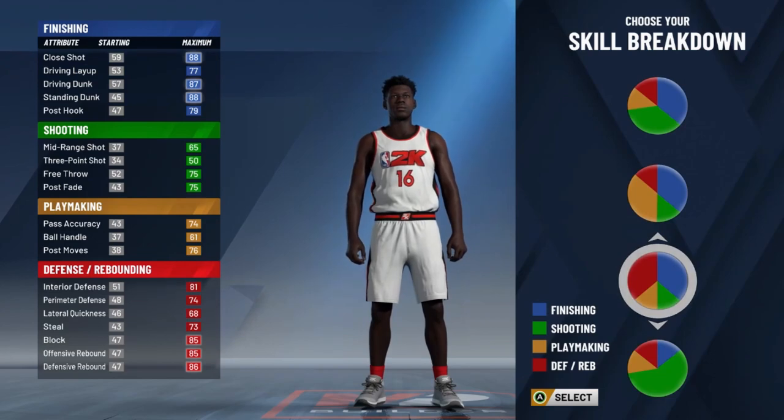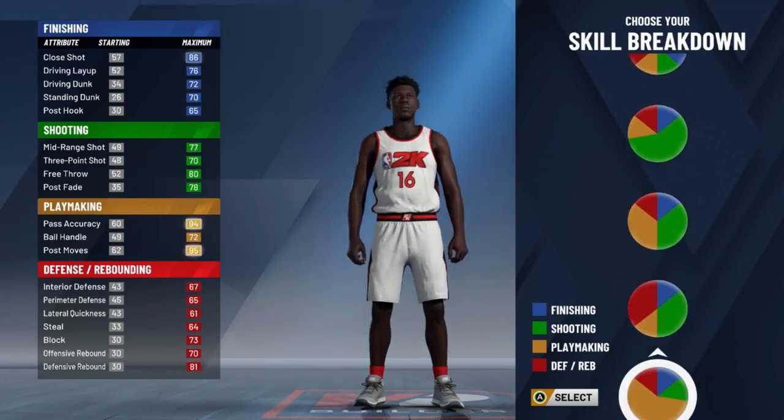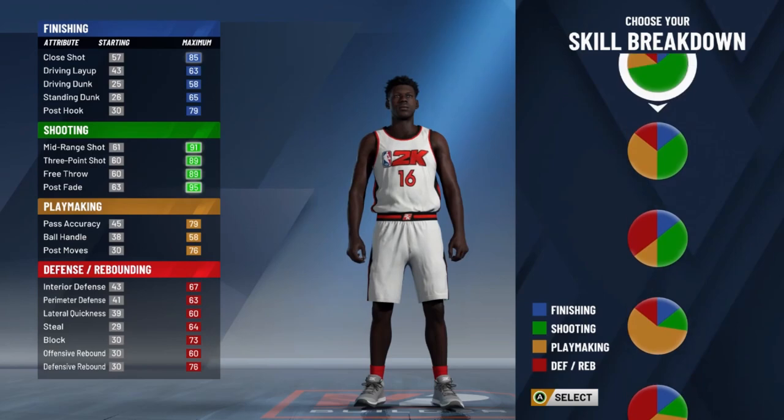This one is more of a defensive and finishing build. The defense is there, the close shot's there, the dunk's there. But he still can't shoot. In my opinion, I would like a stretch four — I would definitely just like a shooter for power forward. There's still a ton of builds, so let's get over here.